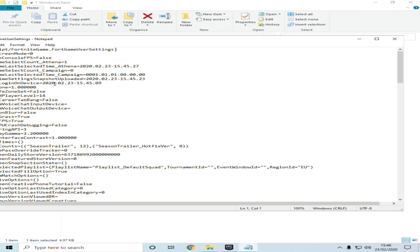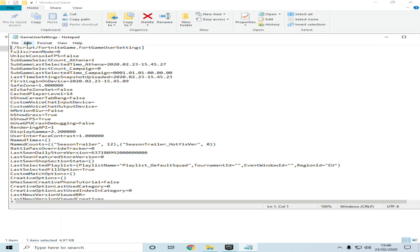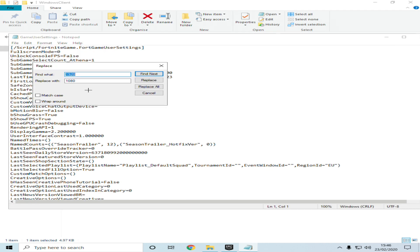Edit your GameUserSettings file. Go up here and click Find and Replace. Replace the resolution values with the resolution you want. So 1920 is the resolution that's currently in the game because you just reset your whole file. Replace it with the resolution you want — I want 1080 — then click Replace All.